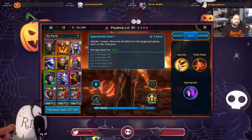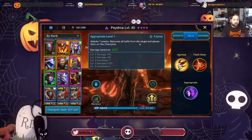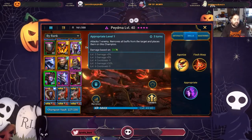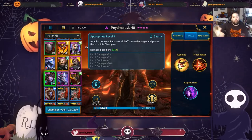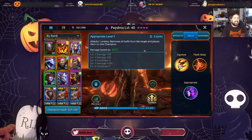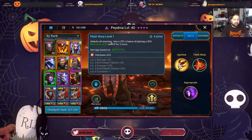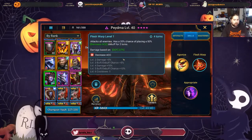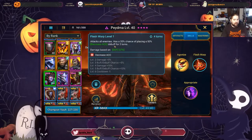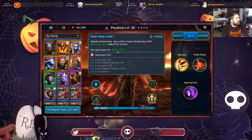Your opponent can resist, so in essence her first skill should read 100% chance to remove all buffs from the target and place them on this champion. This damage is based on defense, so as we build up her defense we know she'll output more damage, and if we build up her accuracy we have a good chance of her stealing stuff. Her second skill, Flesh Warp, attacks all enemies and has a 35% chance, eventually 50%, of placing a 50% decreased accuracy debuff for two turns, with damage based on defense and attack.